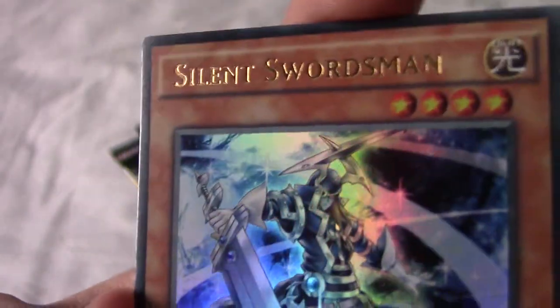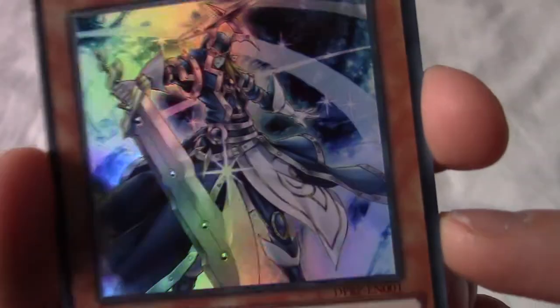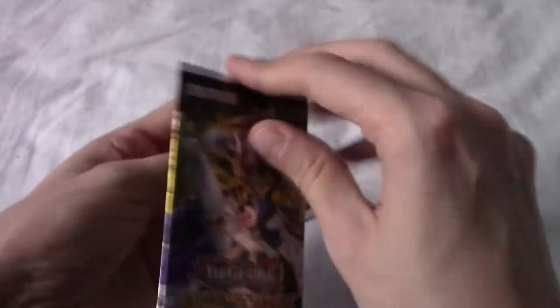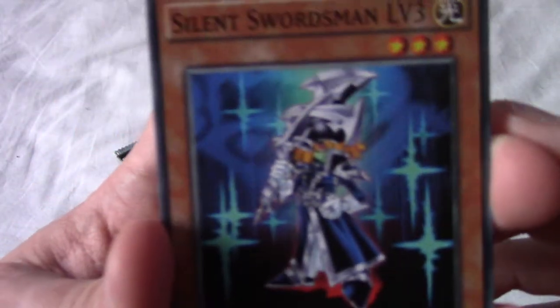Oh, this is an ultra rare — we have Silent Swordsman, the base level. Very nice! That's a very nice illustration, he's a cool guy. He keeps changing his appearance with every level — maybe that's the gimmick. A usual tell I've noticed from opening Legendary Duelist packs: if you get a rare in the fourth slot, it means the next one's a super or ultra, which is nice because you still get a rare as well.